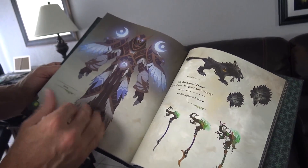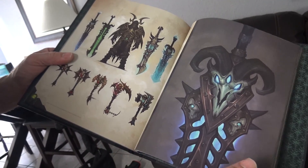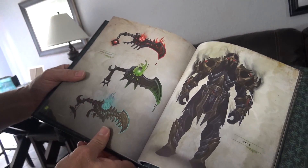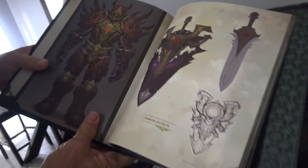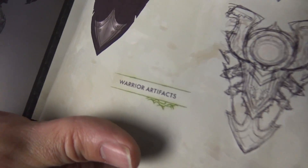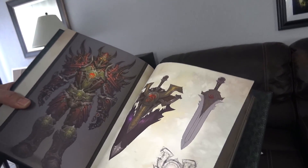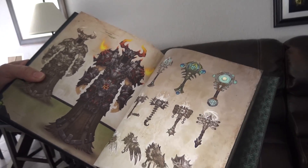Some mage artifacts, the druid artifact. This is going to be the first expansion where we all get artifacts — I'm sure everybody's looking forward to that. Oh look at the rogue artifact. And there's mine — the Protection Warrior artifact. I don't know if I'm going to use that design though, but that armor looks pretty sick. And we have the shaman artifact weapon.